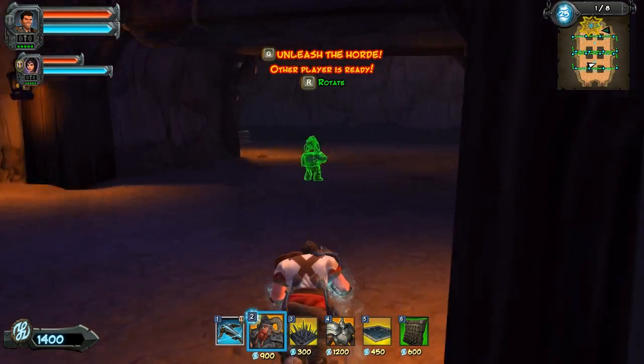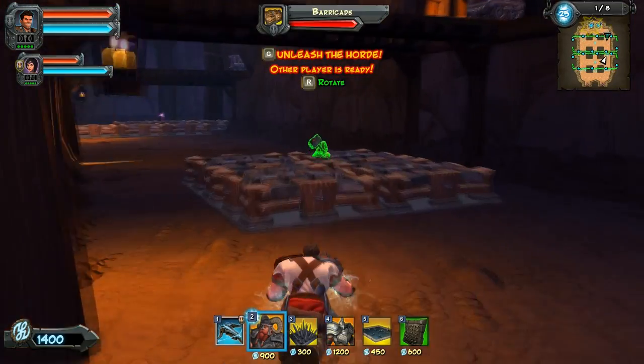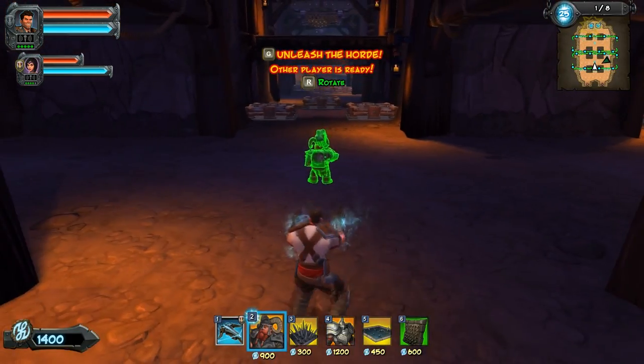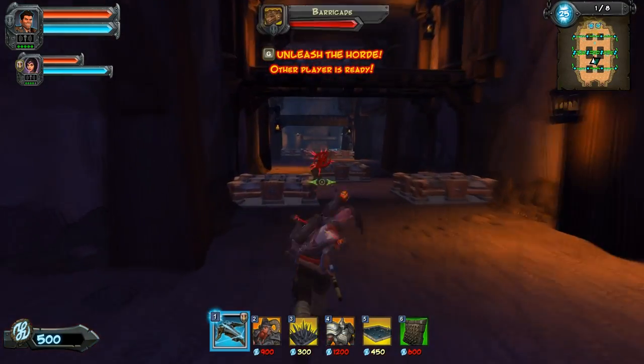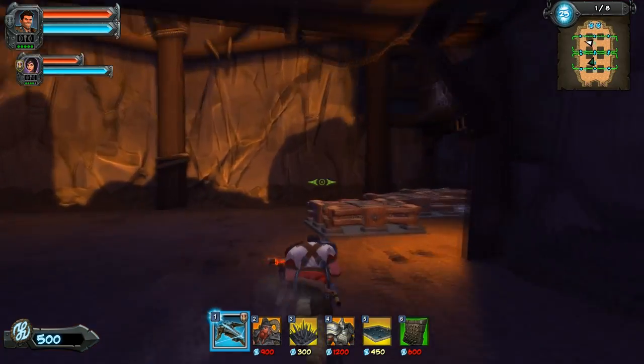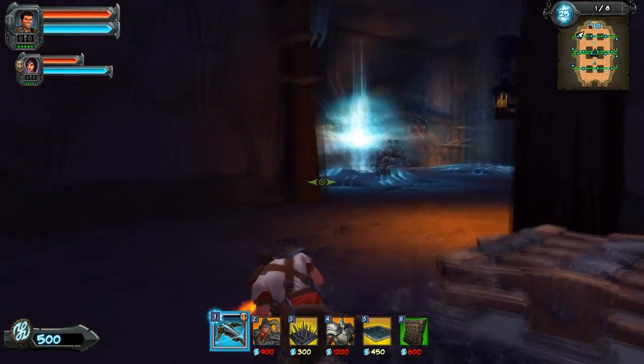The entire last section is barricaded so we've got some room for error. We just can't let sappers get by. If there's nowhere for the normal guys to go they're gonna beat them down, but if they have an alternate path they'll ignore barricades. I think I remember that much.